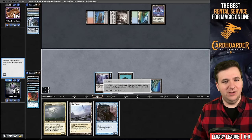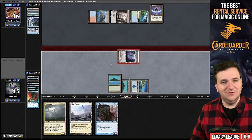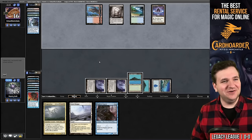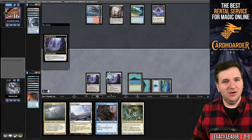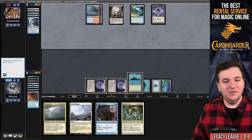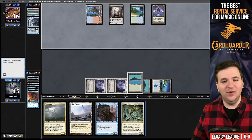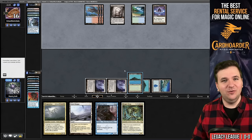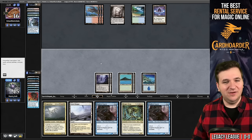We start animating our Inkmoth and attacking — going the distance rather than the quick kill, since it's turn six. We draw Reaper King and animate Inkmoth to swing. Reaper King's ability is 'whenever another Scarecrow enters, destroy a permanent,' which is unfortunate — super good against Show and Tell only if it could trigger off itself entering.